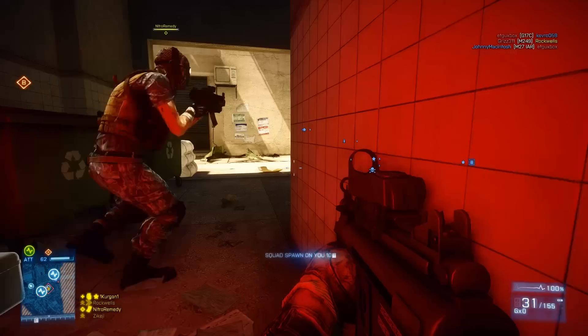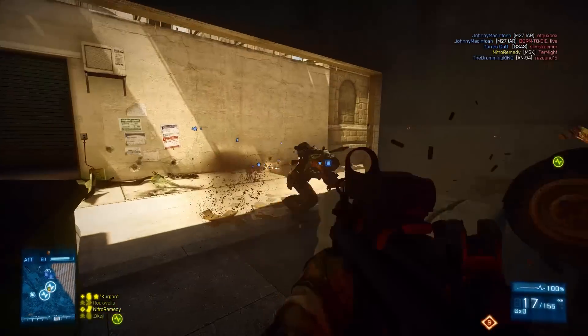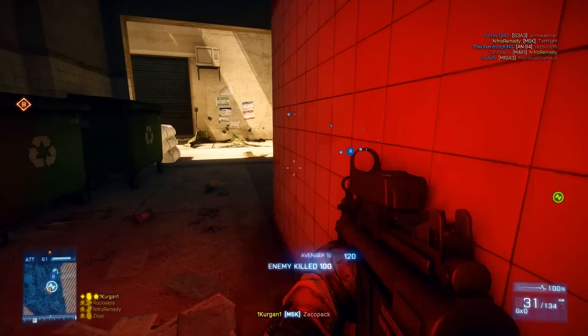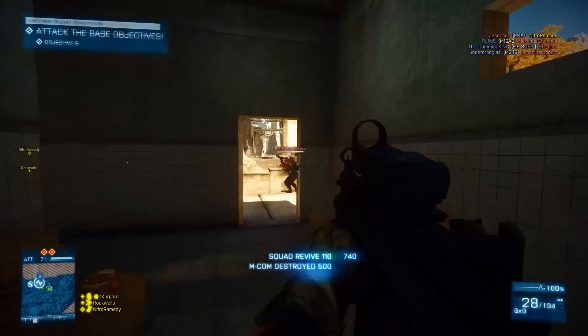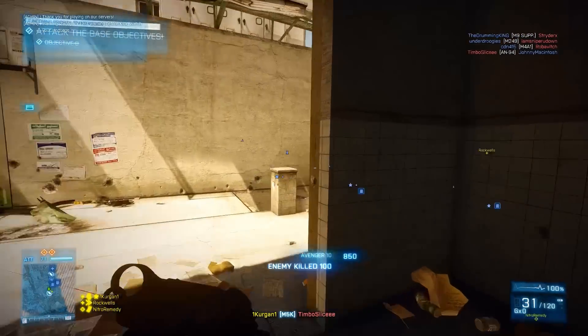Moving on to the loadout for this weapon — I personally like to run squad grenade simply because this is a weapon for close-quarter scenarios, and it allows you to push people in directions that you want them to go. But keep in mind this weapon fires fast, so having squad ammo might be the actual better choice for a lot of people.